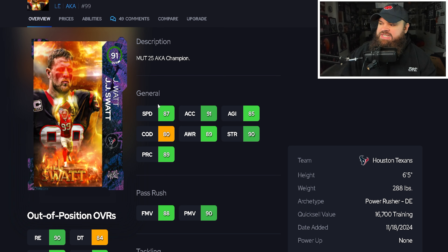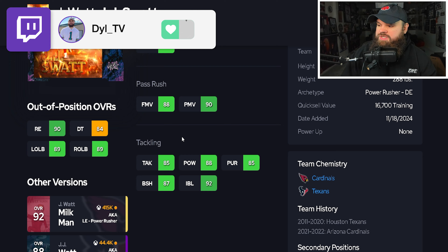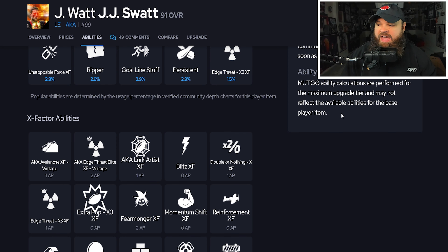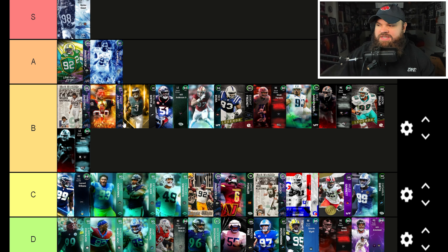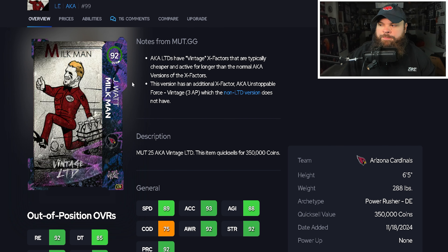Now let's cover both JJ Watt cards back to back. The 91 overall has 87 speed, 91 acceleration, 90 power moves, 88 finesse moves, decent block shed and impact blocking. All three pass rush traits on yes. His X-factor lets him get Lurk Artist for one and Edge Threat for two. He was potentially A-tier before, but now he's just another B-tier pass rusher.